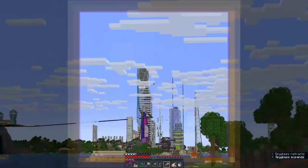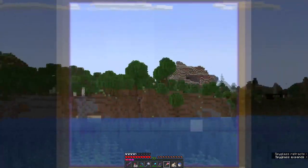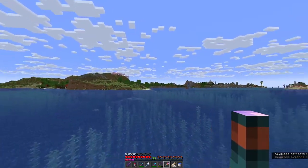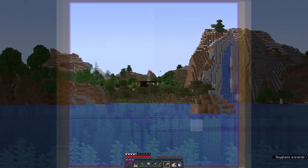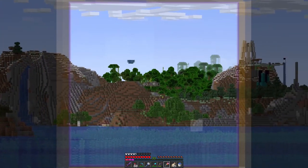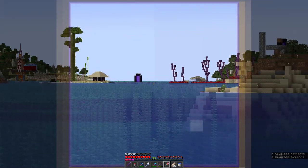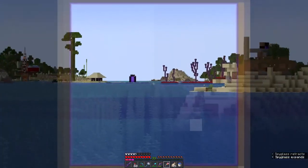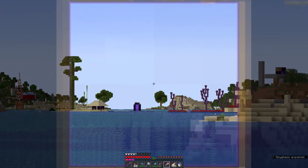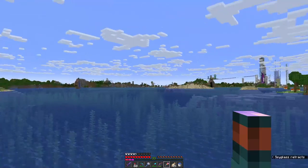We're about a hundred chunks away from spawn and we can see over there some wonders. We've got Lake Pizzazz where I live over on this side. Through there is Mimi's house, and you can see my water thing and one of the UFOs sticking out over there.